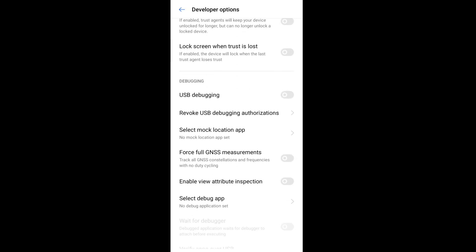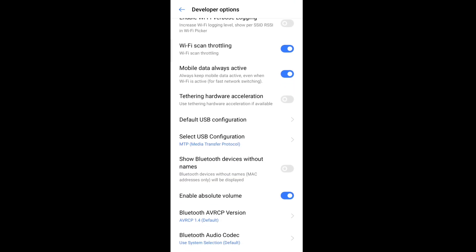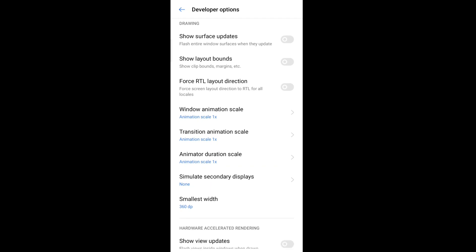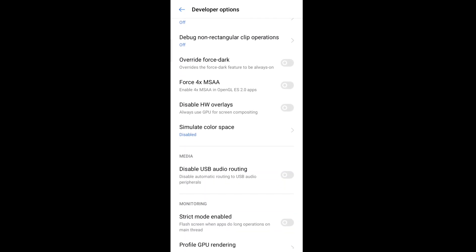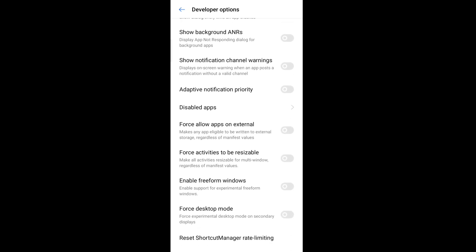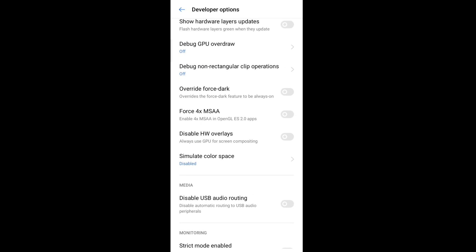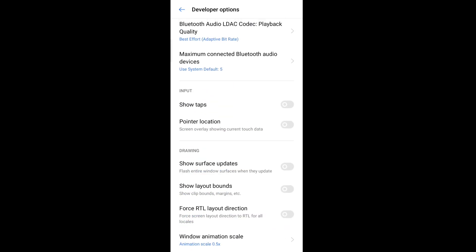Inside developer options, scroll down to find the animation settings. First, make sure USB debugging is off. Then find 'Window Animation Scale' and 'Transition Animation Scale' and set them both to 0.5. Scroll down further and find 'Force 4x MSAA' — enable this option. This will increase your game performance and FPS significantly.